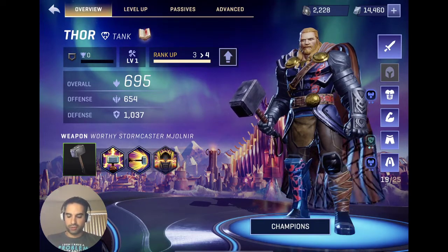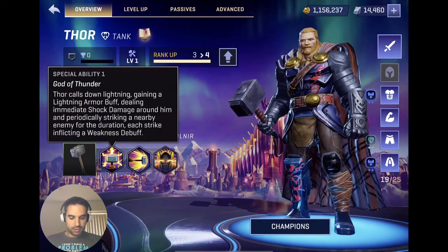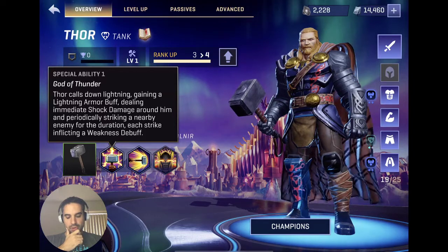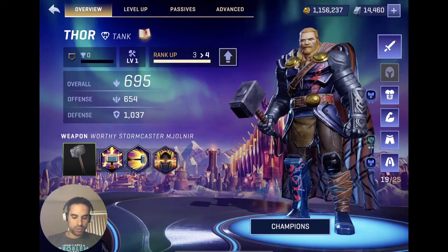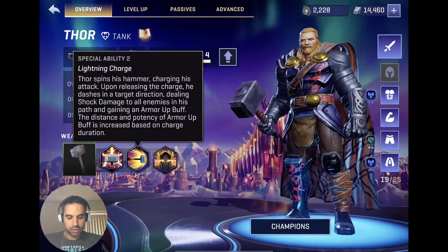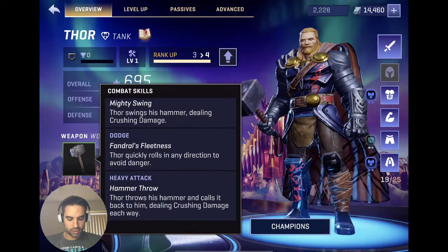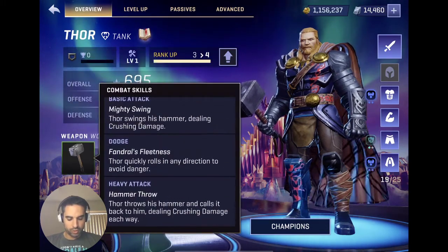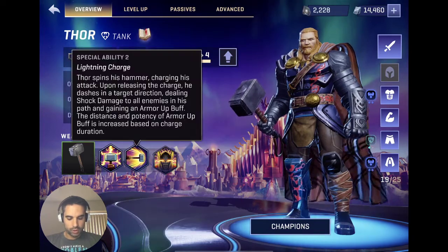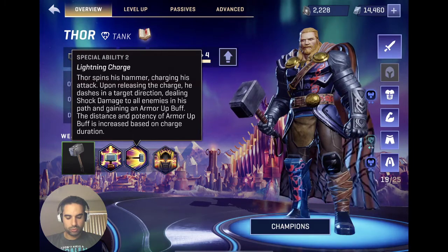Gear makes a massive difference actually. Thor calls down lightning, gaining an armor buff, dealing shock damage, striking a nearby enemy for the duration — and a weakness debuff, that's good. Spincy's hammer — his attack upon releasing. And that's a special ability. Touch heavy attack, basic attack. The heavy is: throw his hammer and catch it back to him — okay, good. Shock damage, and he gains an armor buff based on charge duration.